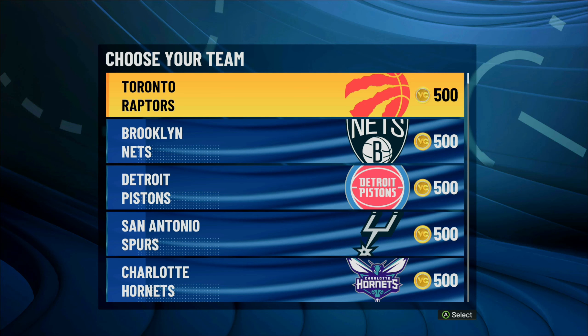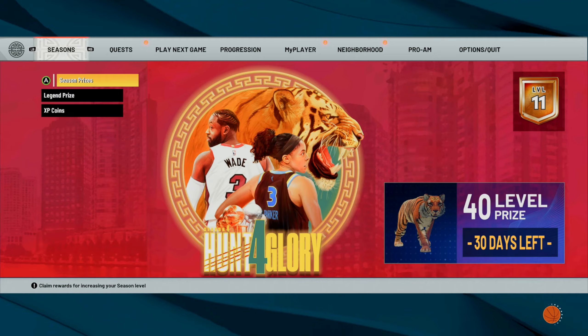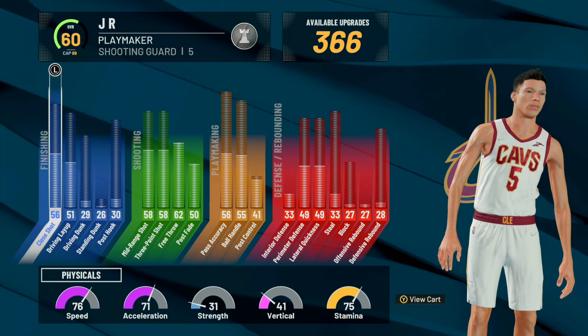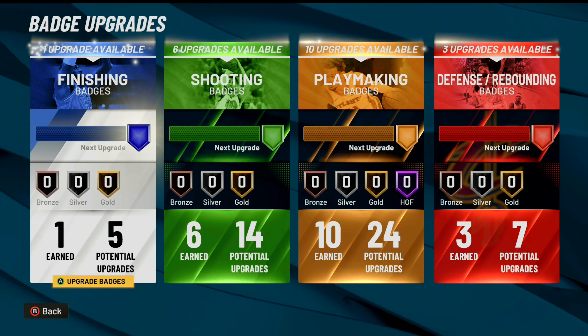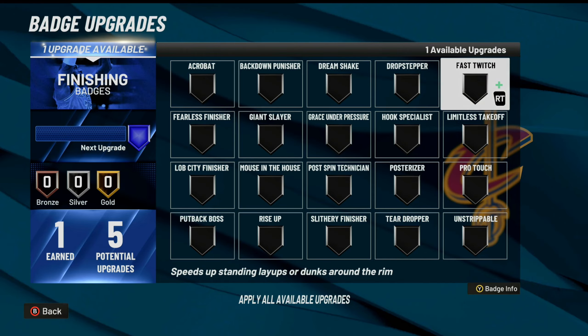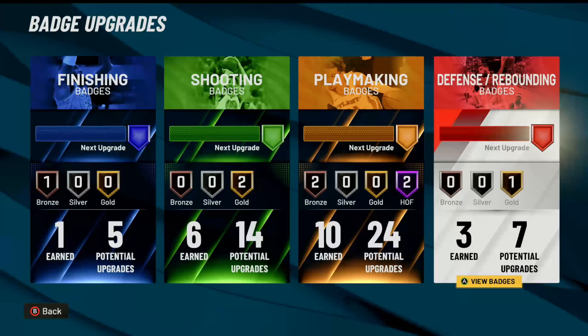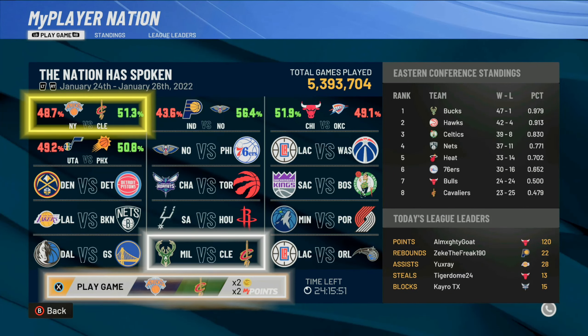Once you reload the game back up, go ahead and load up the player that you're currently doing the glitch on. You guys can see I'm on my 60 overall playmaker. For your team, make sure you guys go to a team that has a MyPlayer Nation game available. For this first game I'm going to go to the Cleveland Cavaliers. Once you guys get here, go over to your progression and you can even upgrade your player from here if you would like — that would make this process a whole lot easier. We can make this player 99 overall if we want. Then go ahead and equip all of your badges as well.